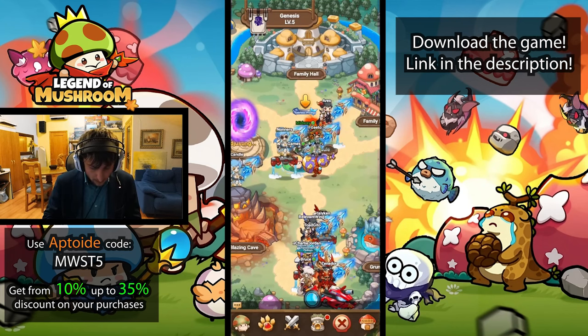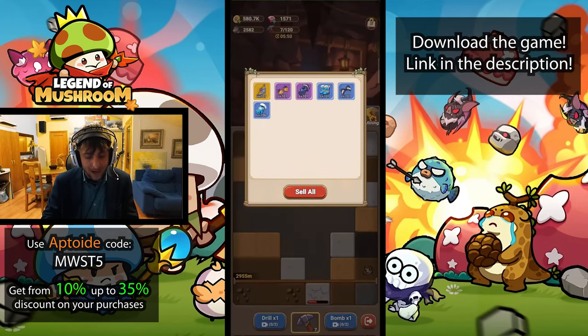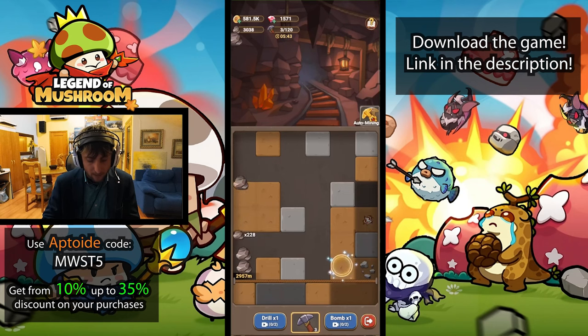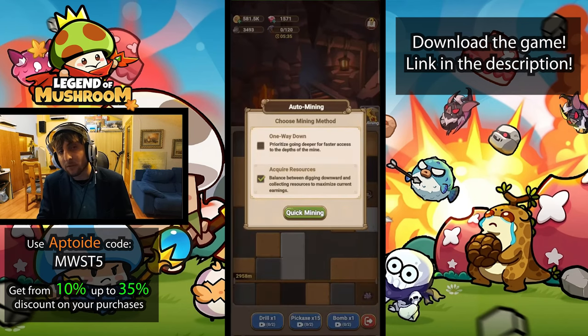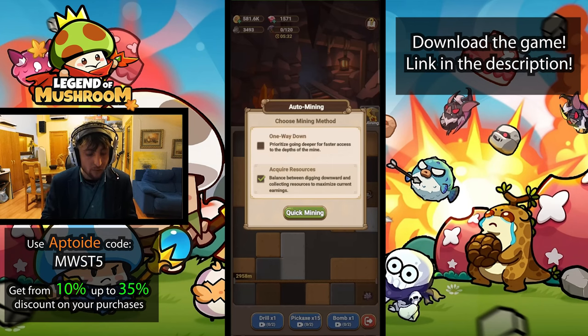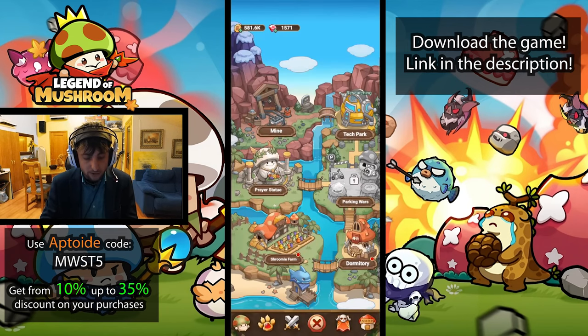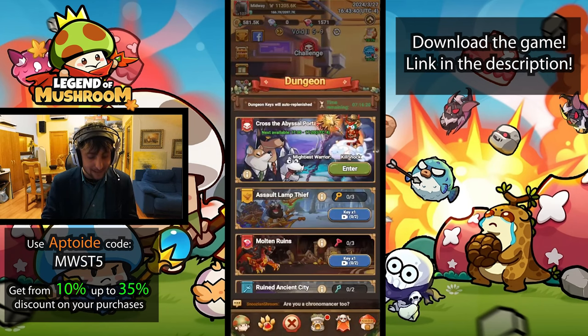Do the mine daily and try not to waste any pickaxes — the better value you get from mining, the better progress you'll make on your research, which speeds up getting stronger. Auto mining is a great option if you've purchased the pass to unlock it before depth 10,000. Also claim all the free pickaxes, bombs, and drills. If you use them up you'll be able to claim more by watching ads, so make sure you do that and get as much value from the ads as possible.